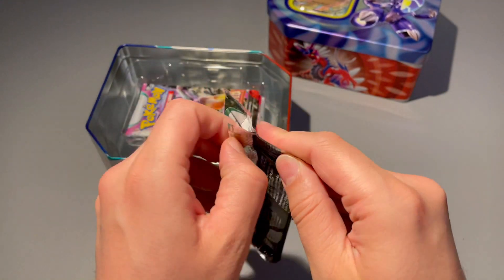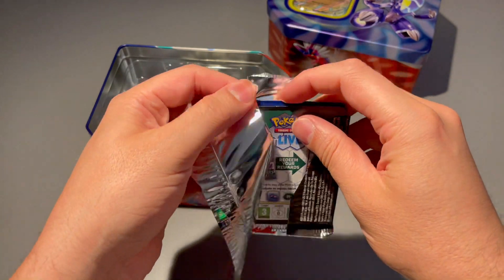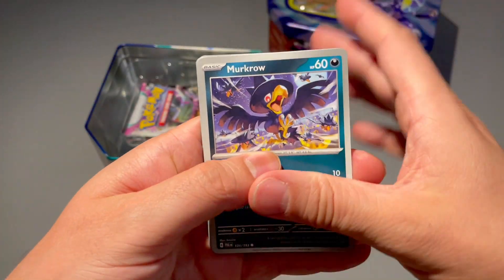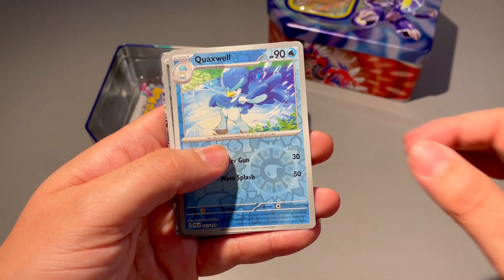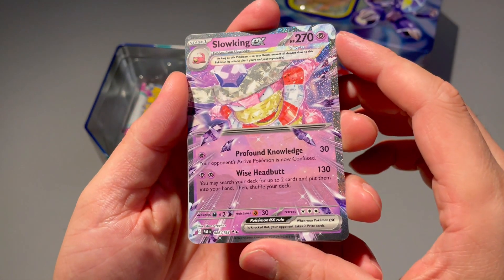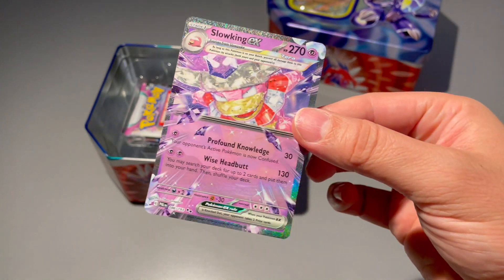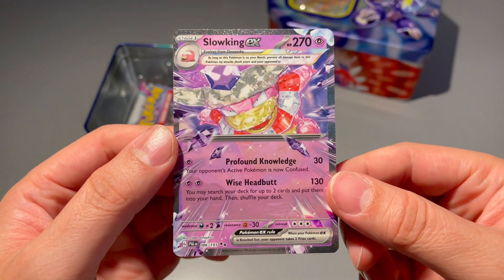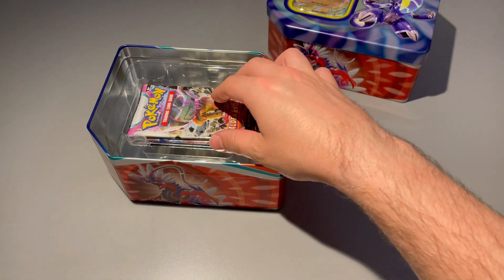First pack is gonna be Paldea Evolved — brand new set, just came out, the newest set of Pokémon. Let's see if we can pull anything crazy. Looks like there are two Paldea Evolved packs in here. We got a Quaxwell, a Sneasel, and then — let's go — we got the Slowking EX ice form, crystal form, Tera form! Really wanted this card and we finally got it. Fire energy is nothing, but this is a sick pull. I really like these Tera EX cards — the design on these is awesome.